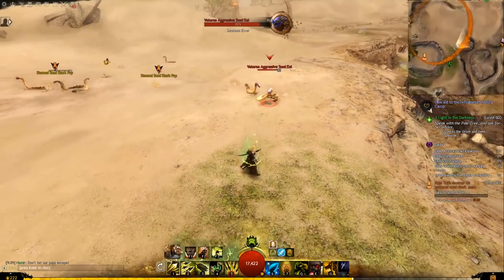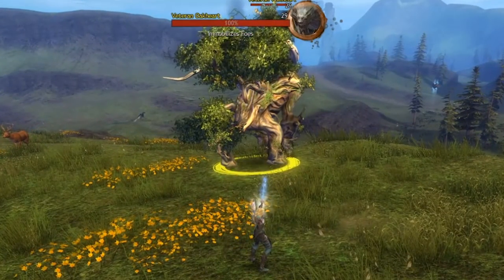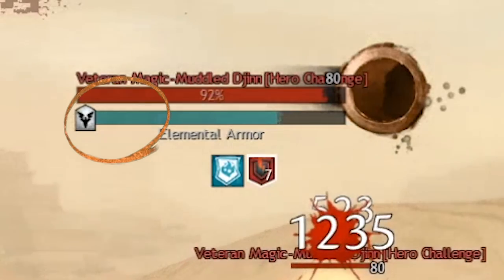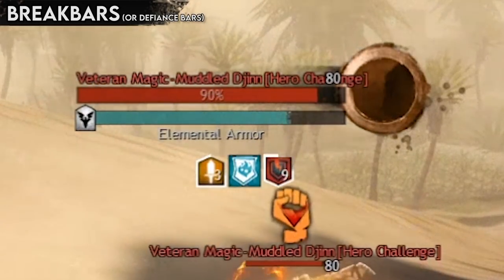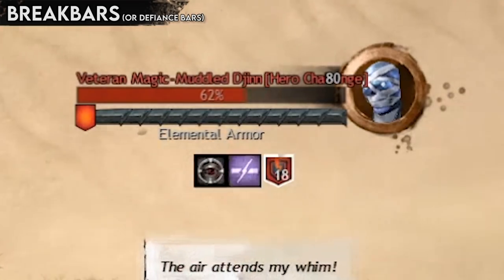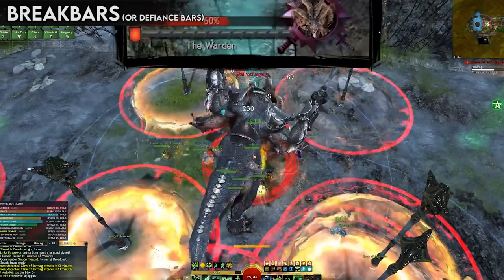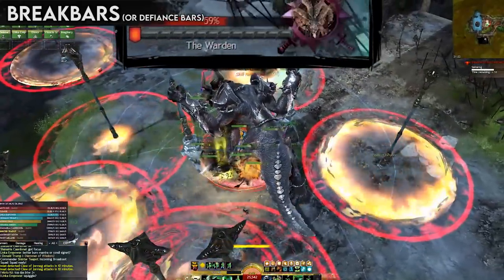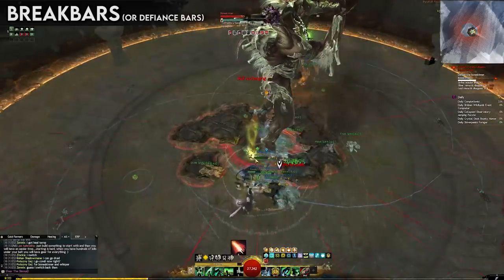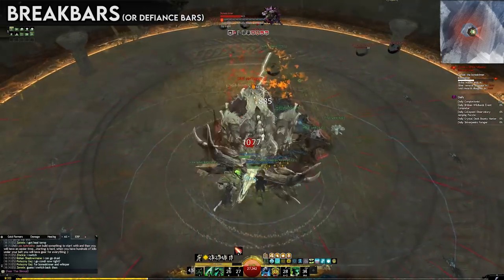Control effects are not just useful in fighting other players — most monsters are susceptible to them, but some are simply too powerful to fall victim to them. Occasionally, these monsters might grow a secondary light blue health bar called a break bar. If you see that, then unleash your control effects — the longer the effect, the more damage you'll do to the bar. When the break bar is drained, some monsters will be stunned for a few seconds and take massively increased damage, while others might just have their current action interrupted, allowing players to move on to the next stage of the encounter, or preventing a lethal attack from destroying everyone. No matter what, breaking break bars is very, very important.